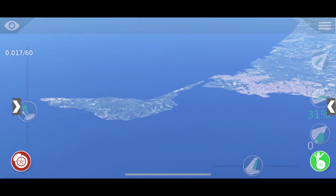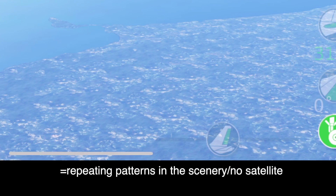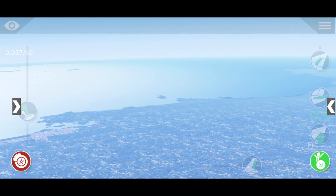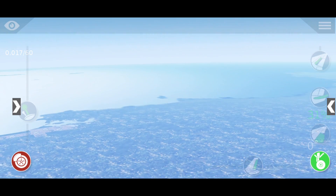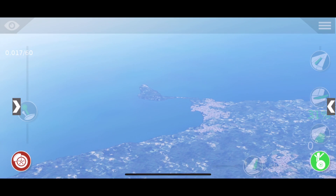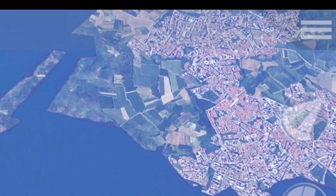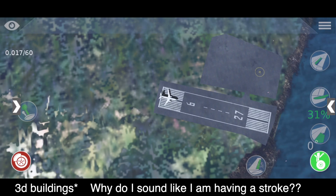This is what X-Plane 10 mobile looks like — obviously it's not as good. What I've also noticed is that there are a lot of polygons, which is kind of normal. Polygons are basically having the same texture just put all over, and that's basically also in X-Plane 11, so you can't really hate on that. Other than that, this looks pretty good — the city looks nice.